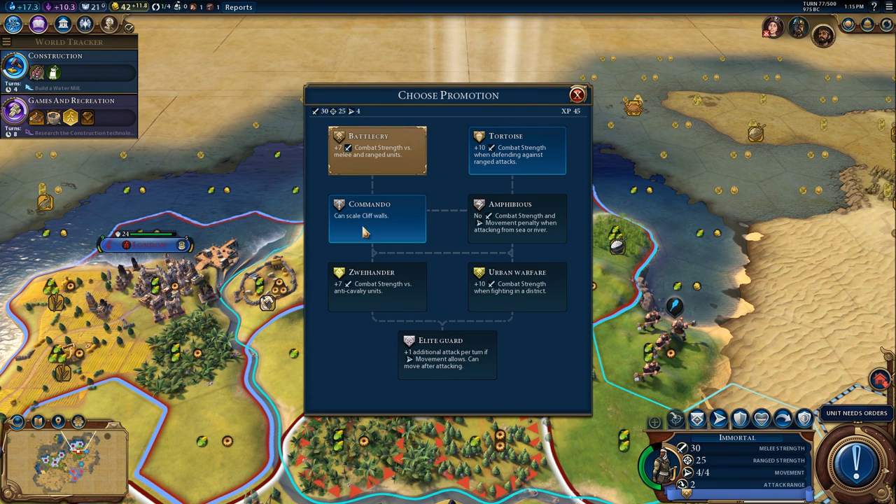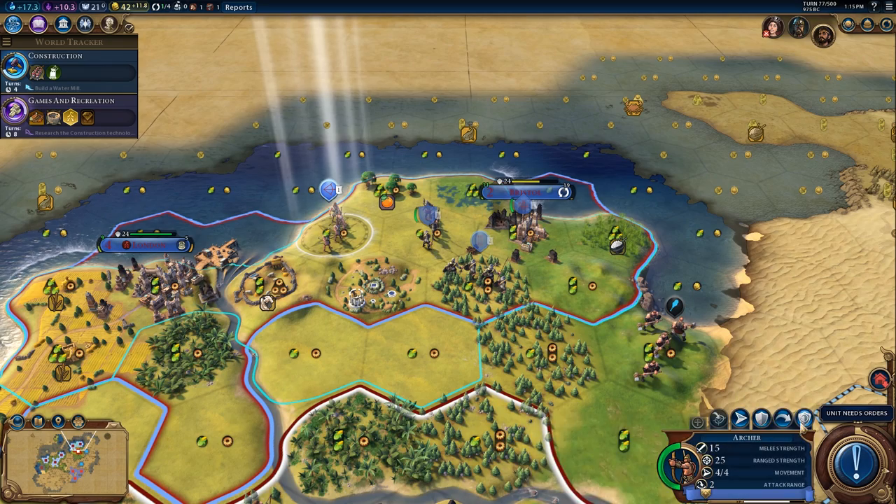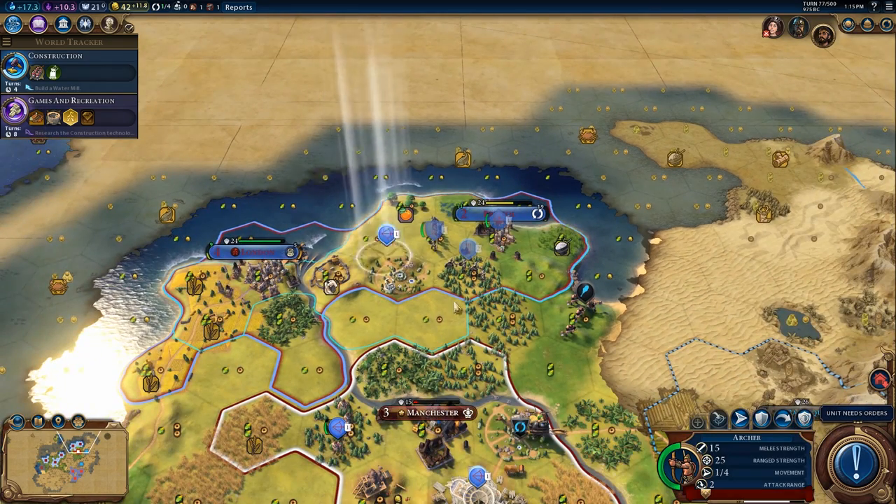Commando is pretty useless in my opinion, so I'm going to go for tortoise here to give them even more defense. Any units that are not full health I'm going to have rest; otherwise I'm going to push them on.